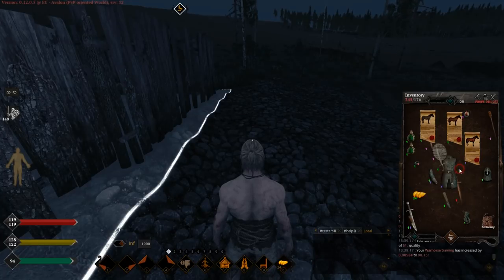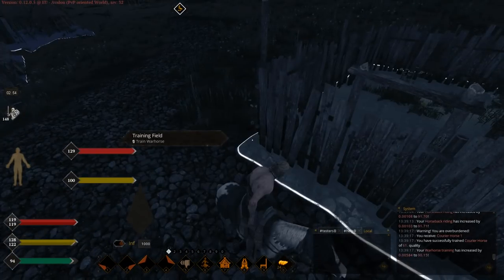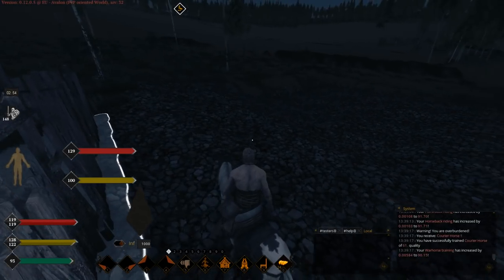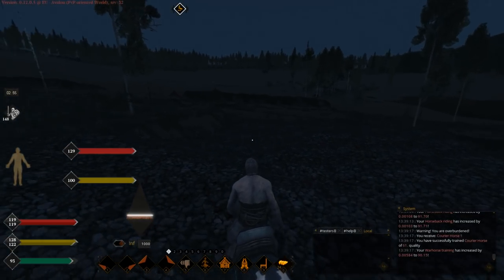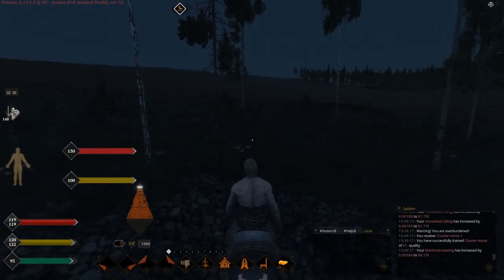Now let's ride it and see what it's got. As you can see it has 100 stamina, and I'm pretty sure you don't need a specific skill to ride this horse — so you don't need to level your cavalry. The point of this horse is that it should lose its stamina super slow. So let's run.